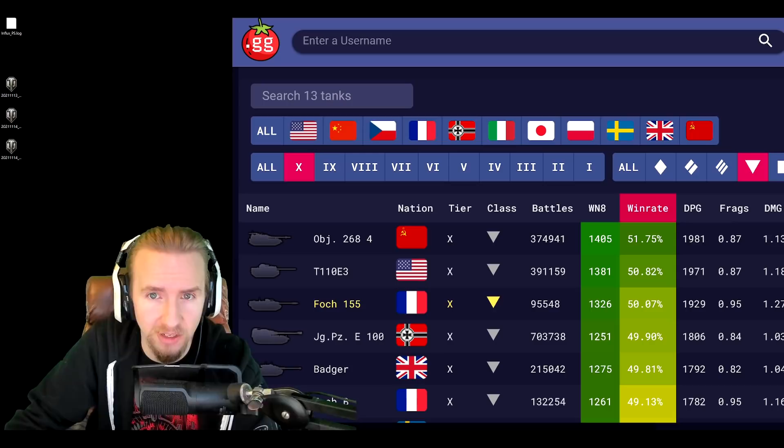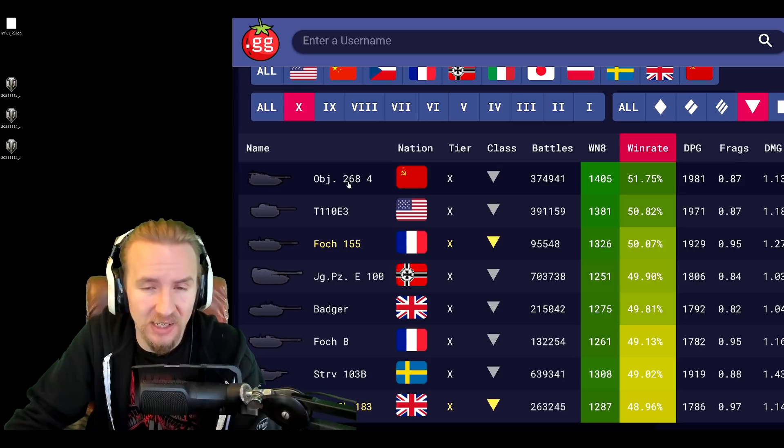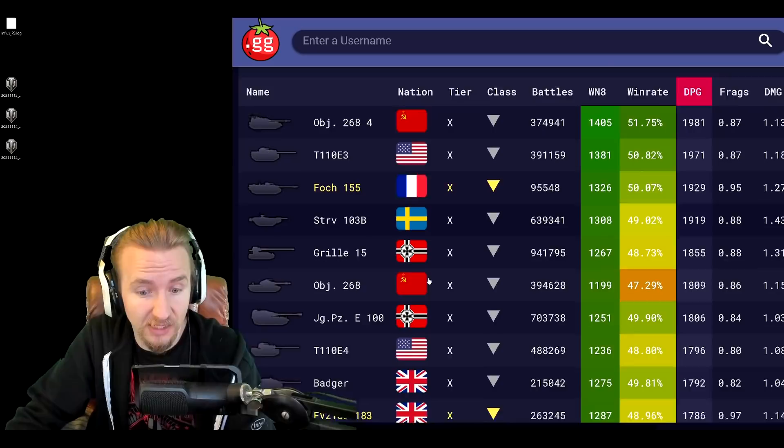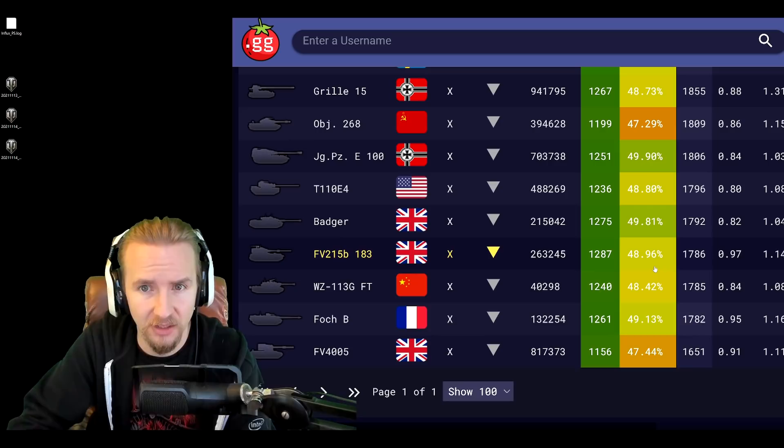In the last 30 days, the Badger has the fifth highest win ratio of any tier 10 tank destroyer, with the ones that are better also very heavily armoured — the Jagdpanzer E100, T-123, and Object 268 version 4. I would have personally thought the Badger would be doing more damage per game, but it's actually in the bottom five despite having the highest DPM. Its win ratio being substantially higher than its damage output clearly suggests the vehicle's armour is still allowing it to be very influential.